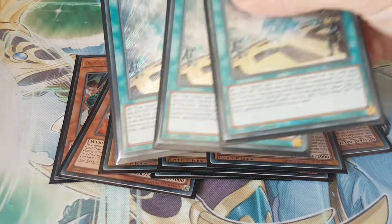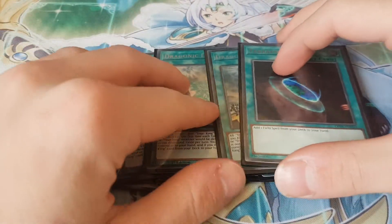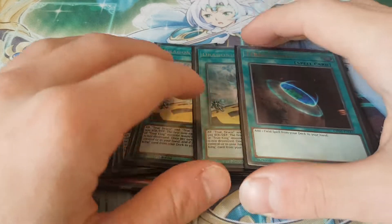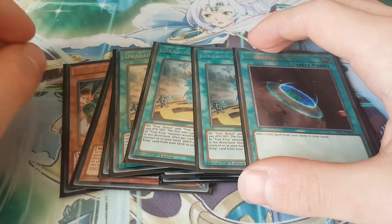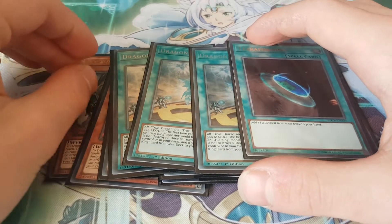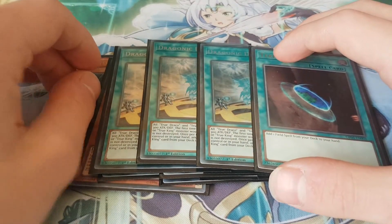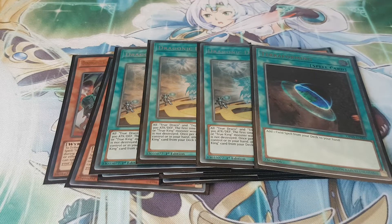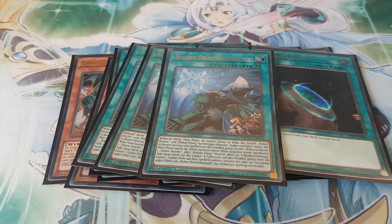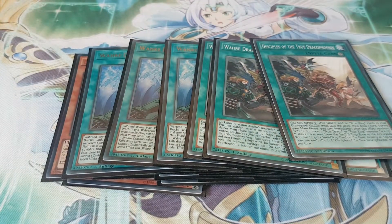I play 3 Diagram with Terraforming, so effectively 4 Diagrams, because this card is really good - the extra 300 attack is really relevant, and keeping your monsters on the field, them not being able to be destroyed by battle once a turn, is also really relevant. So Diagram is just good in general, obviously you play 3. Then 3 Heritage and 3 Disciples, because the Draco Spells and Traps are the best Draco cards in the deck.